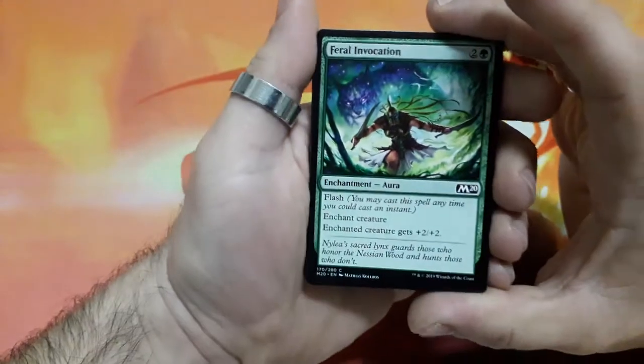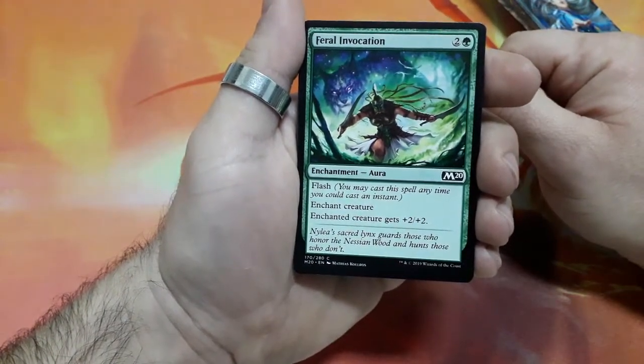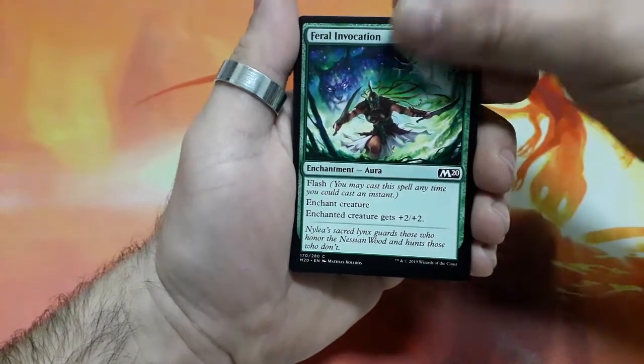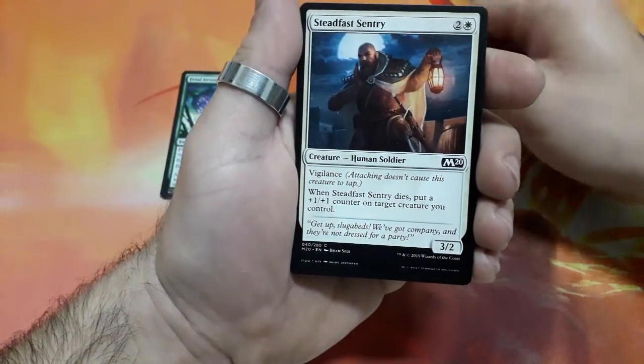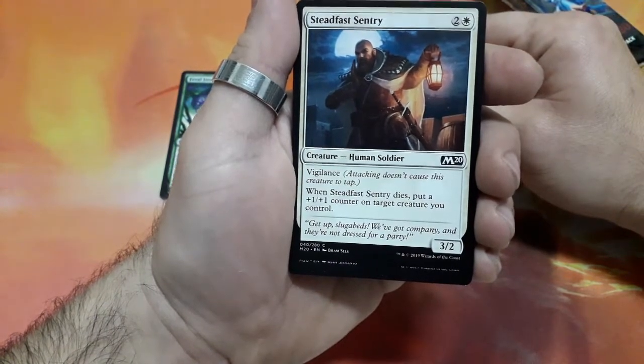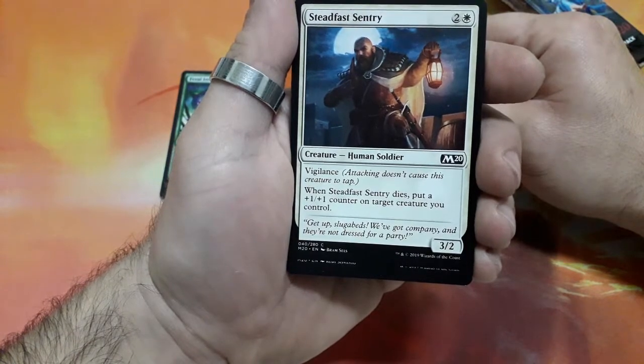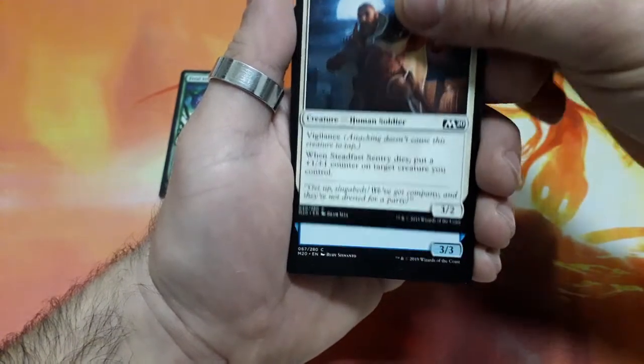So starts with Feral Invocation, 3 drops, it has Flash, Enchant Creature, Enchanted Creature gets plus 2 plus 2. Steadfast Sentry, 3 drops, it has Vigilance, when Steadfast Sentry dies put a plus 1 plus 1 counter on target creature you control, and it is a 3/2.